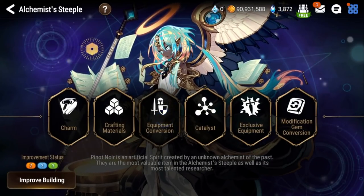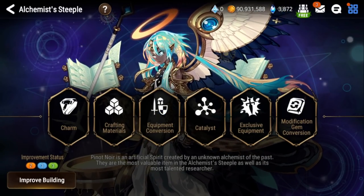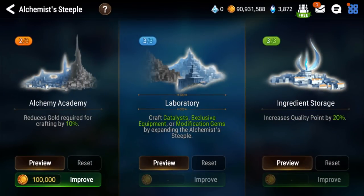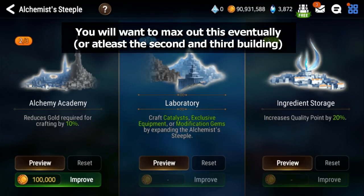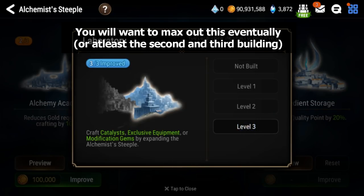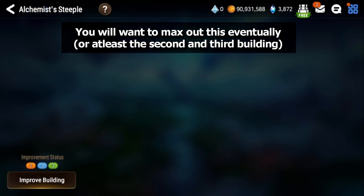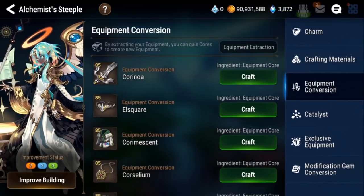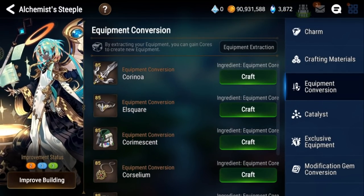Go to Equipment Conversion. Now this will not be unlocked by default. The way you unlock it will be through improving your building, and you're going to want to get to the point where you actually have this unlocked. You're going to want to unlock it. So the reason why you want to unlock it is because you can go into the screen here and you can choose any piece that you want.